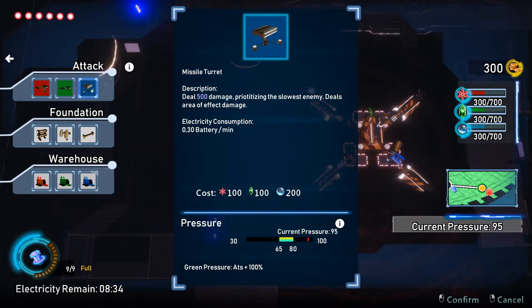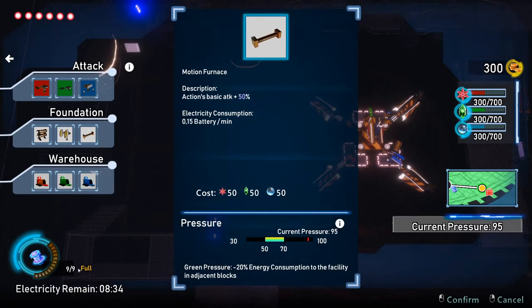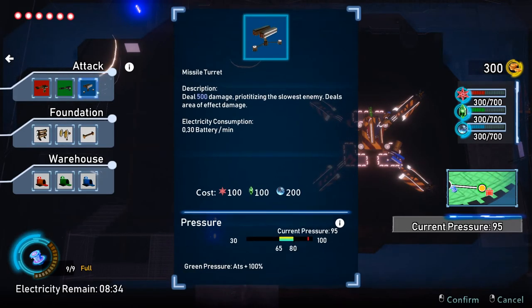Each facility gives you a description. For example, the missile turret deals 500 damage, prioritizing the slowest enemy and dealing area-of-effect damage. These shoot automatically. There's also one big gun that you control yourself in combat. The cost is 100 red stars, 100 green crystals, and 200 blue drops. Each facility will consume some batteries or electricity. At the moment we've got nine batteries, which will last us 8 minutes and 34 seconds. You can find new batteries in wreckages on the map.